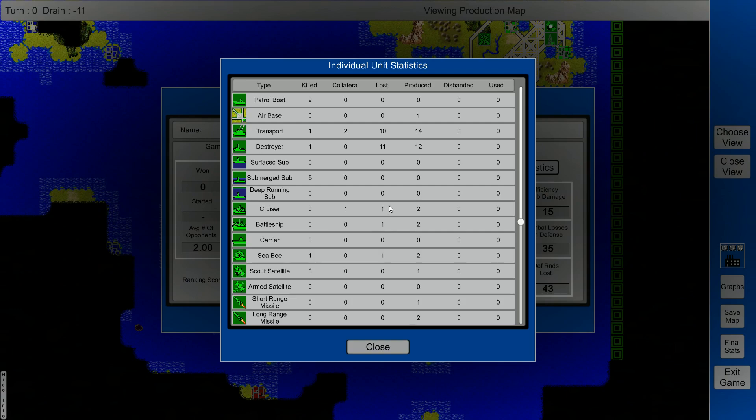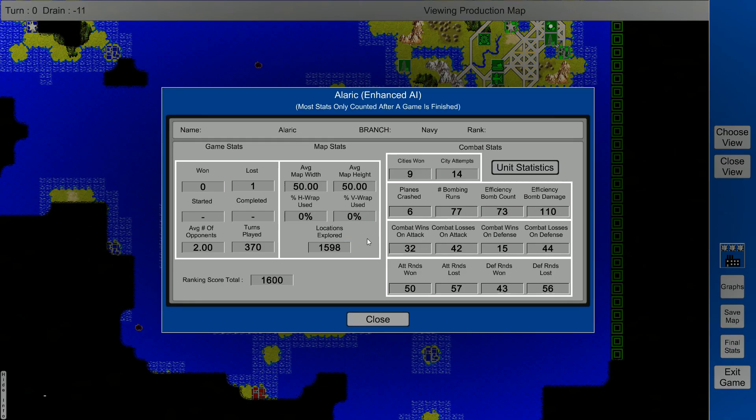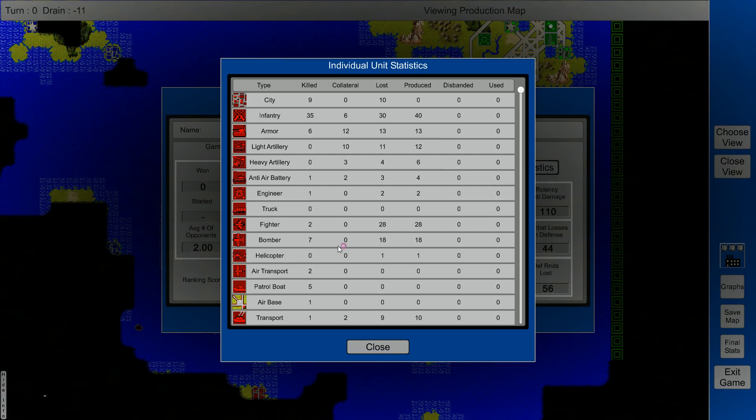Going back to Alaric - the red one I defeated. Plane scratch 6, bombing runs - attack runs 150, lost 57. He lost 30 infantry, produced 40. Had armor, fighter bombers. I think this is the best AI because it does produce a variety of things - patrol boats as well. But it depends on the map or what the AI decides to do. If you tweak the map it might be even better.